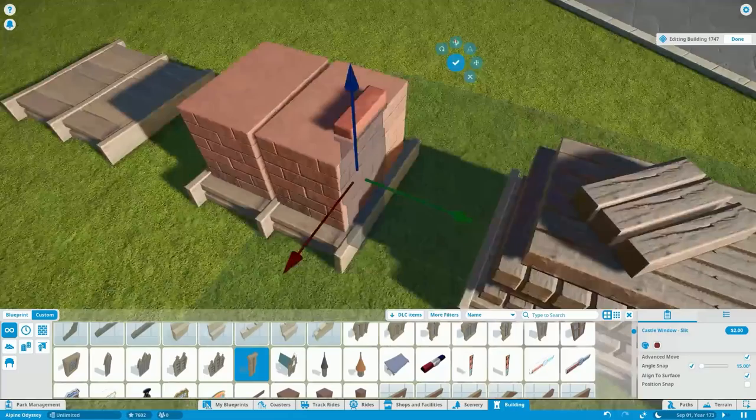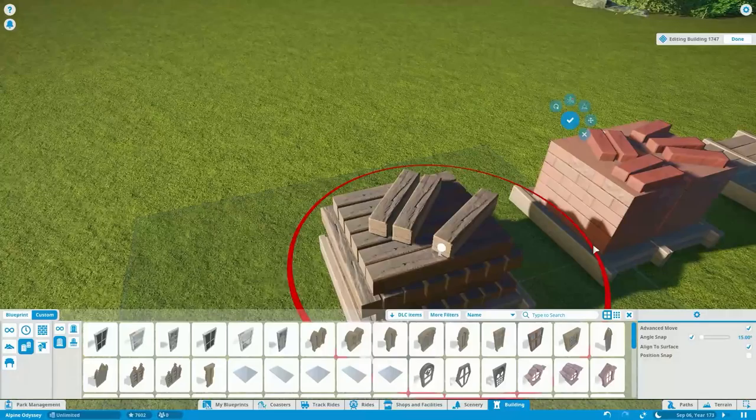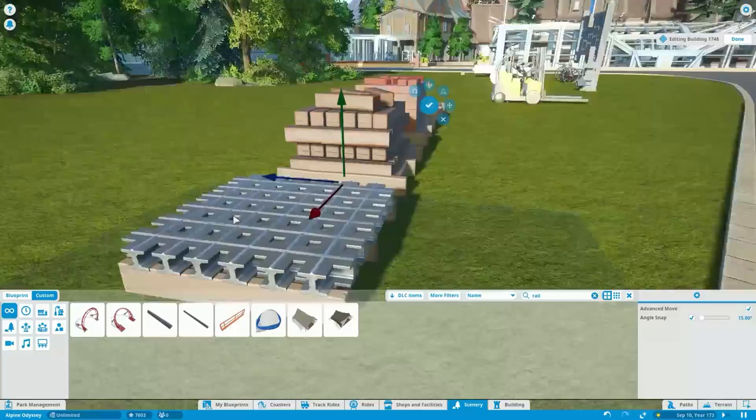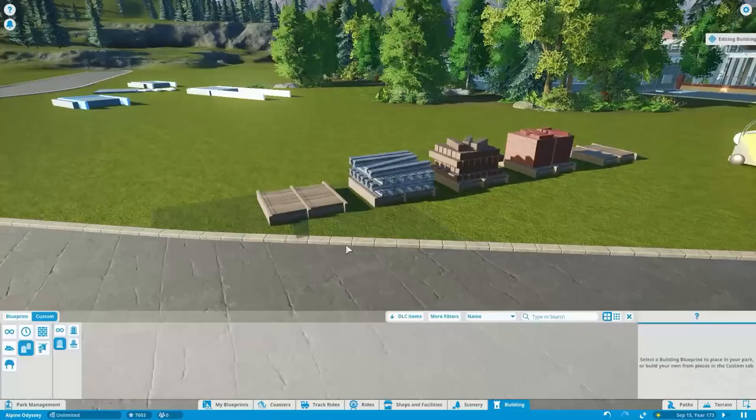These first couple pallets are what I consider raw material pallets. We're going to have a pallet full of wooden planks and a pallet full of bricks. Now, the bricks have a smooth top, so I wanted some texture to show through of actual bricks — using the top of one of these castle slit-type windows, coloring it roughly the same as the other bricks. I could have varied the colors a bit, but sometimes it just takes too much time to worry about coloration, though it is an important detail.